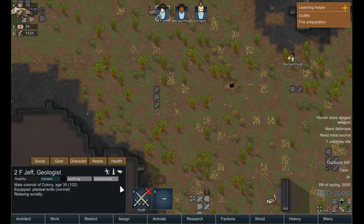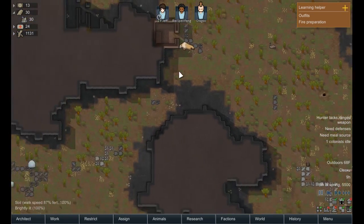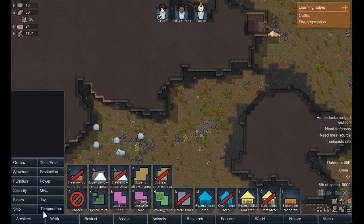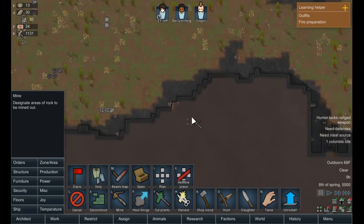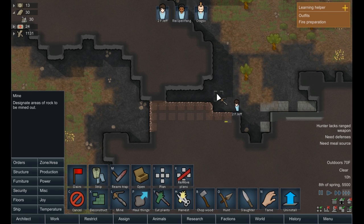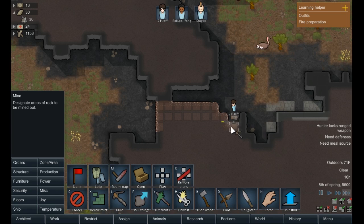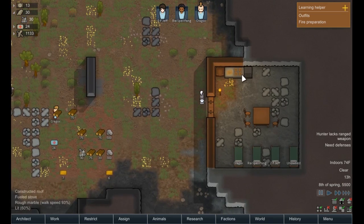Jeff is relaxing socially because he doesn't have anything to do. So Jeff — he is a miner. We need to get him some stuff to mine, and we're going to do that right now. We're going to go ahead and give him an order to mine this compacted steel. He's going to mine out this steel here. He should just run over there to do that. He's not the best miner right now, but he'll get better. People are already going to be hauling it now too. It's a lot of steel, which is really, really lucky for us.